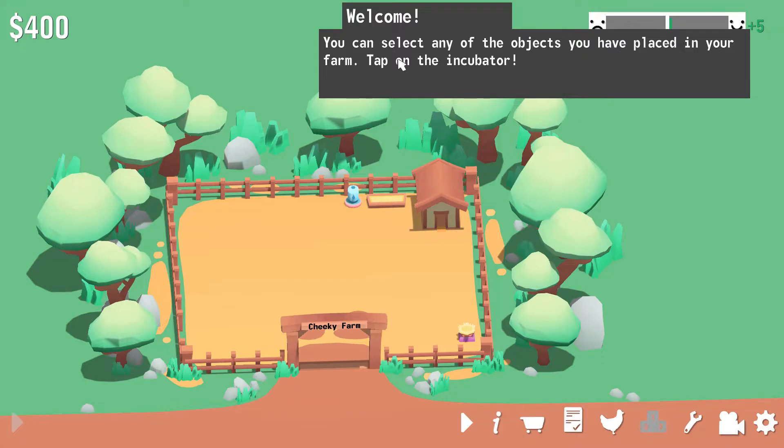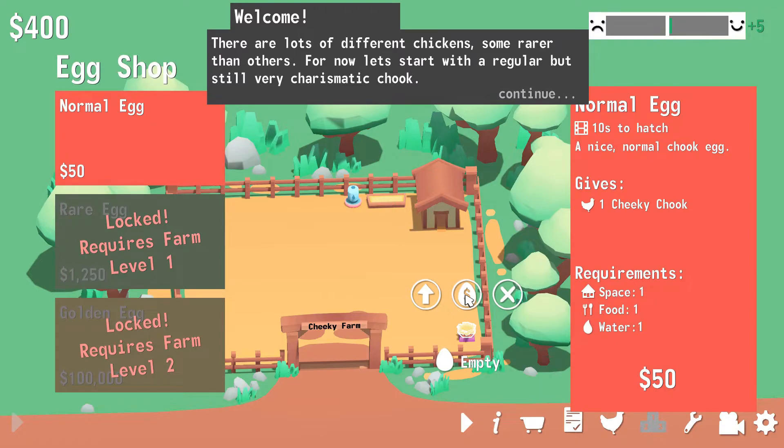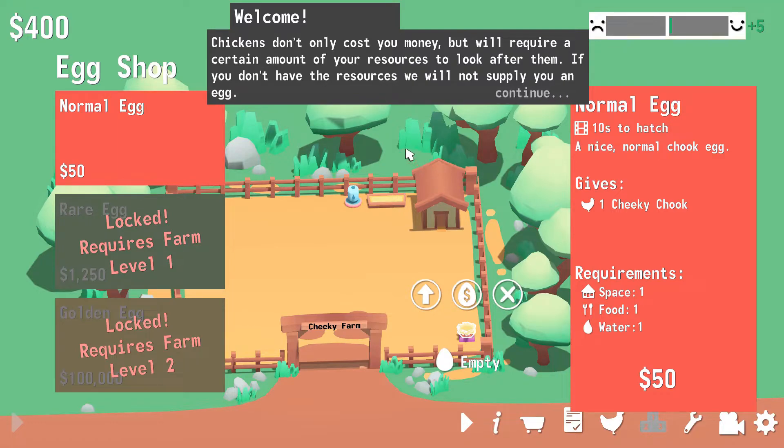You can select any of the objects you have placed in your farm. Tap on the incubator. Okay. Empty. Tap on the incubation. Egg shop. There are lots of different chickens — some are rarer than others. For now, let's start with the regular but still very charismatic chook. I don't think rarer is a real word. Rarer. Rarer. Rarer. Sounds like a particular tool man that we all know.